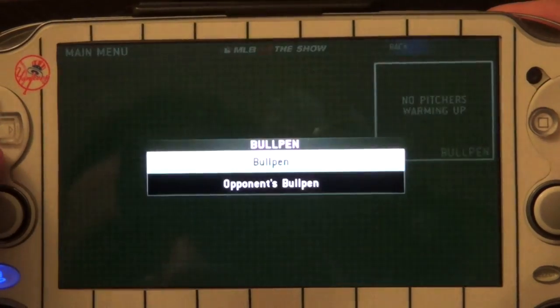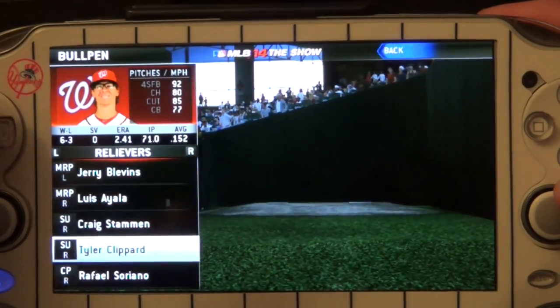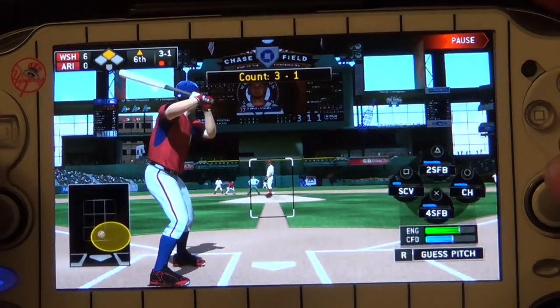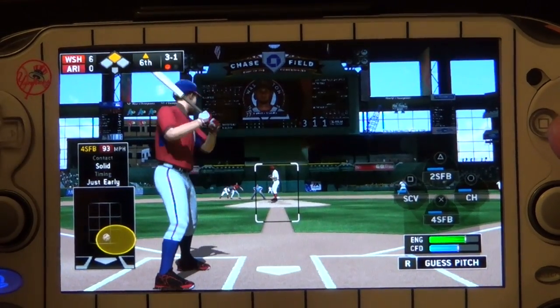For pitching, you can also go to the bullpen right here, select whatever bullpen pitcher — Rafael Soriano — warm him up, and that's it. That fast. Right now he's three and one.